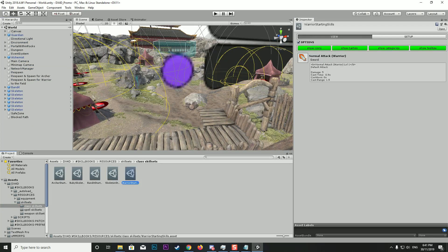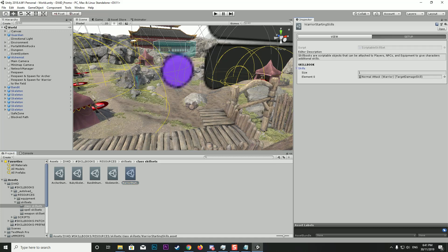I'll highlight one of those. You can see we've got 'Normal Attack Warrior Sword' and it's set up in a little starting skill set. If we click on Setup we can have a look — it's the same as what we had before where we had individual skills on an array, but now it's brought into a nice-looking user interface.